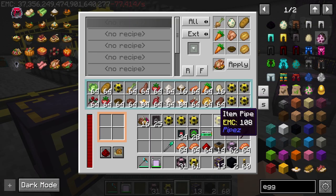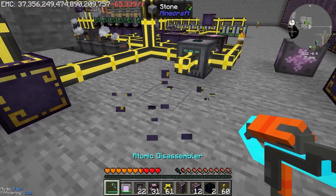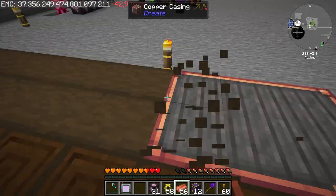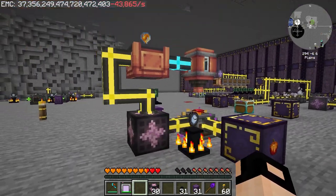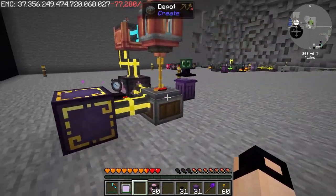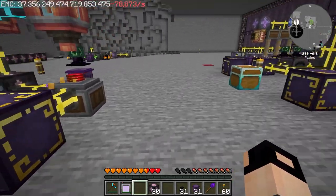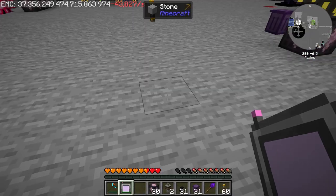Chicken potato, salmon roll, roast chicken, grilled salmon — all done. Now let's make honey apples: honey bottles going into an item drain, the honey going into the pot, and apples from the system make honey apples. Next would be chocolate glazed berries.